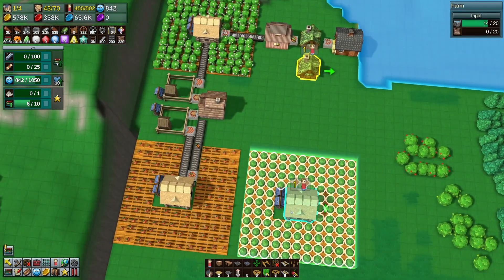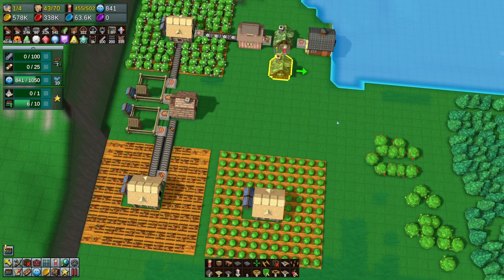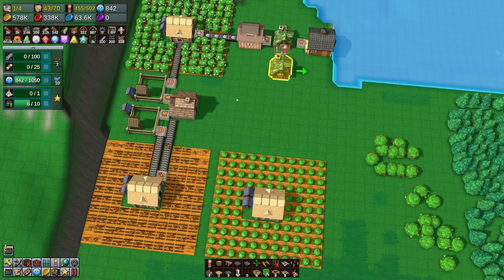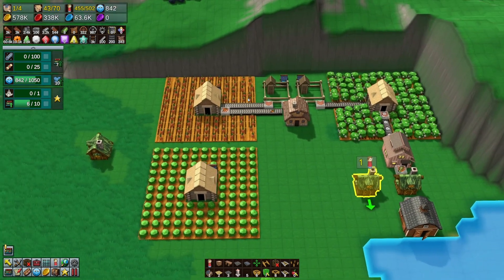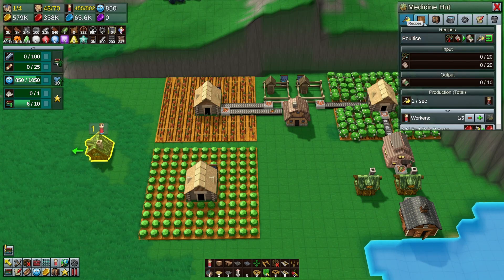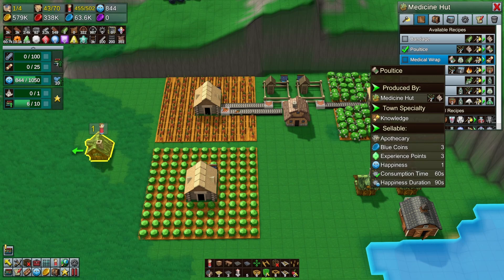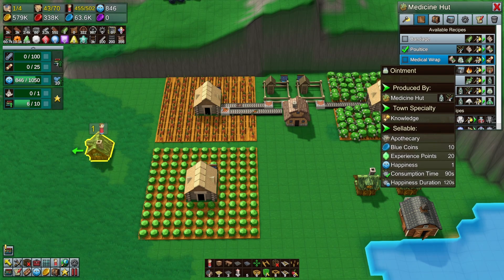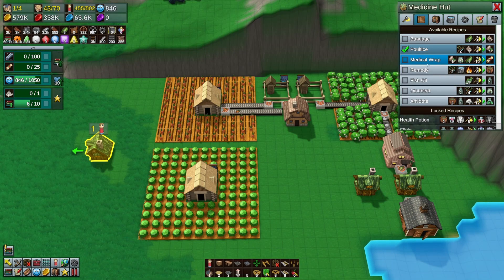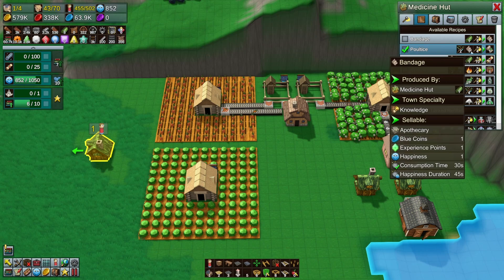This is going to work out nice because let's just shoot it straight across, and if we have to we've got some wiggle room to put some other stuff in there. What's after the poultice? Medical wraps - they're going to need ointment and cloth. Ointment - where the hell is ointment? Fish oil! Oh, we're going to be getting there. Okay, one thing at a time.